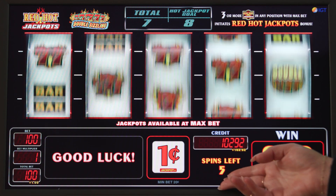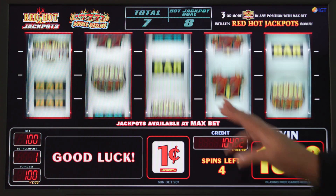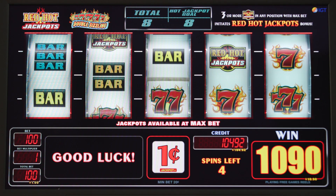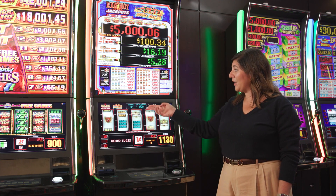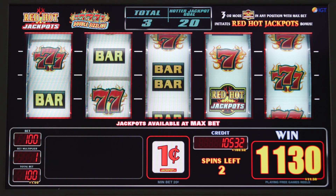Here you can see how many spins we have left, and here what we need to get to in order to move up the ladder. With seven, we only need one more Red Hot Jackpot symbol to move up to the hot jackpot. Now that we've moved up to the hot jackpot, you can see we need 20 to get up to the hotter jackpot goal.